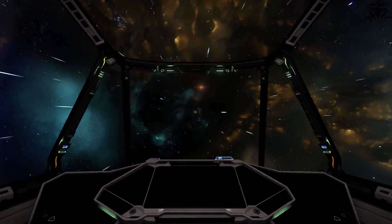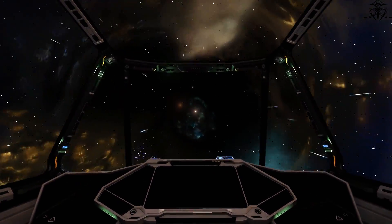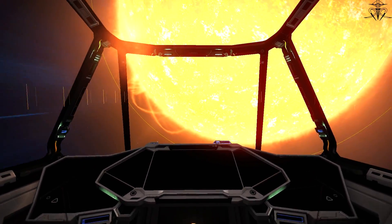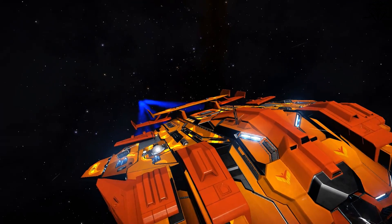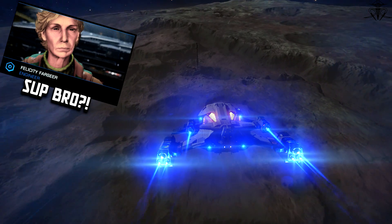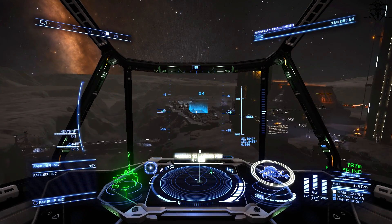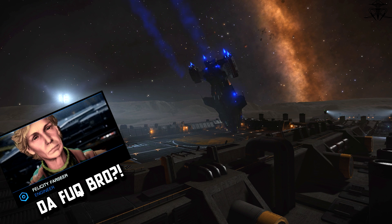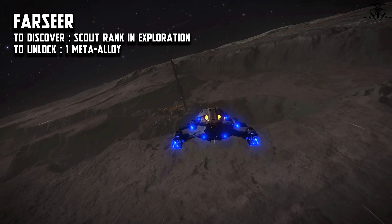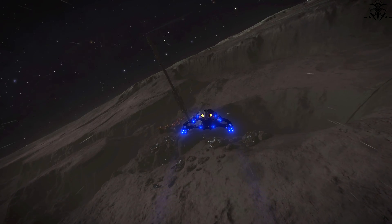The reasoning is very simple. Since these engineers seem to really like to live in the middle of nowhere and ask you to bring them Fabergé-like materials, getting from point A to B is easiest when your ship is not heavy and out of breath. Because you unlock Farseer almost immediately, she provides you with grade 5 FSD upgrades right off the bat — making even a garbage jump range on a gunship bearable. But beware, you still need at least scout rank in exploration — that's the third rank — just to be invited, and to unlock her you need to present her with one unit of meta-alloys.